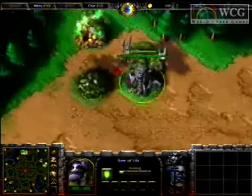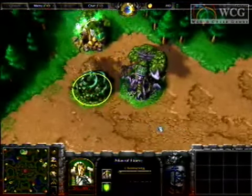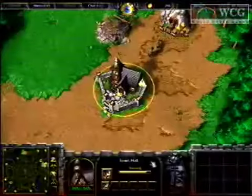We have the Tree of Life spawning up the west. We have an Order of Elders being constructed and this is by the Night Elf side of Short Round. Down to the northwest hand side of the base, the human team of 4 Kings Yo-Am playing in the grey.